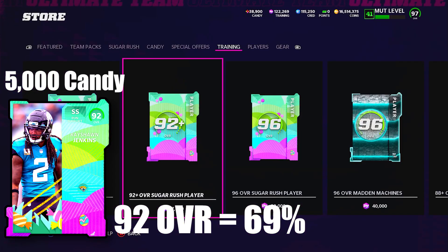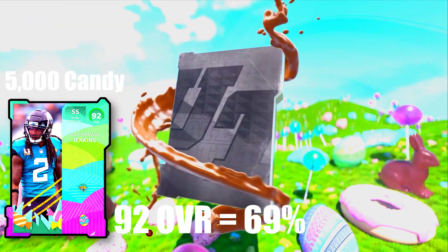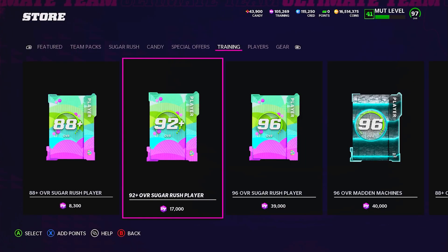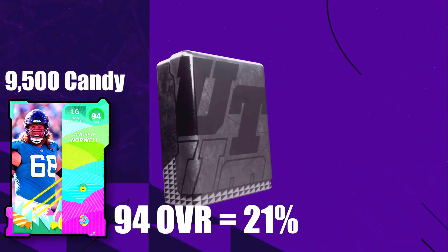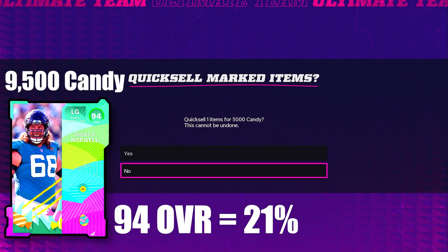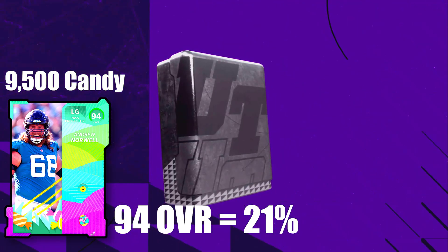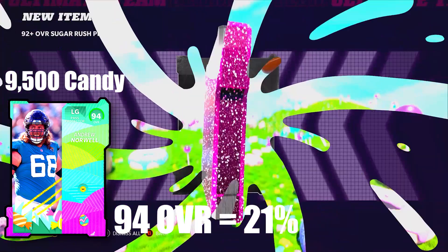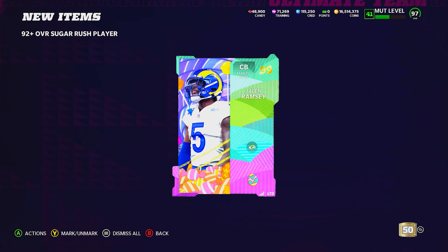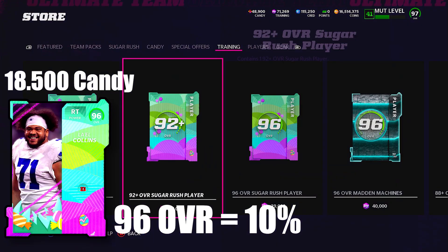In the 92 plus, the 92 overall comes in at 69%, which is more like what these rerolls are about — where the lower overall is going to be the majority of pulls. But 69% is quite a lot for the lowest overall. Moving on to the 94 overall at 21%, so about one in five pulls you're going to get a 94 overall and you will profit candy-wise if you quick sell for about 2,400 candy. I did pull a Jalen Ramsey this morning — in this 92 plus Sugar Rush pack opening in the background, I pulled all 92s and one 99.